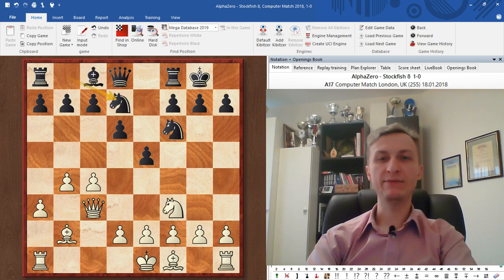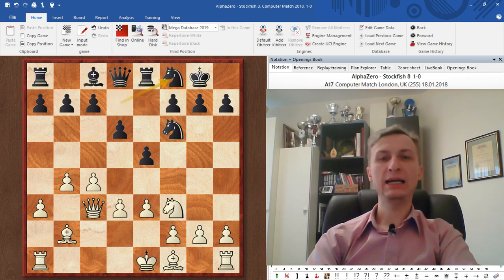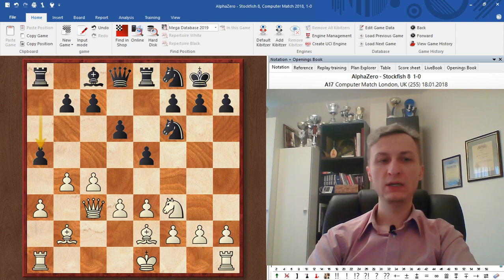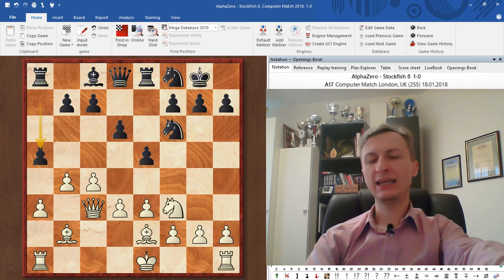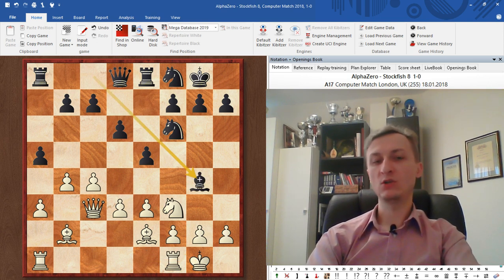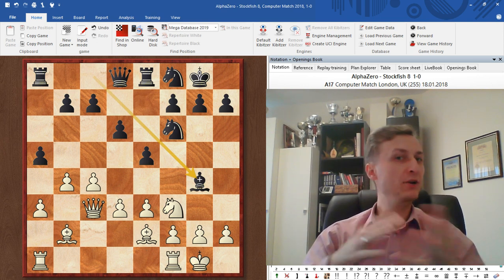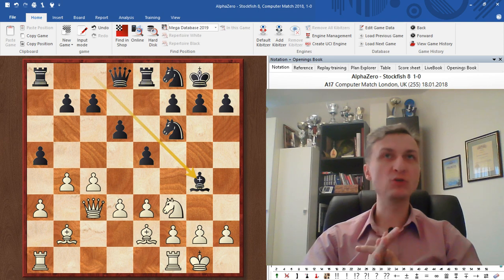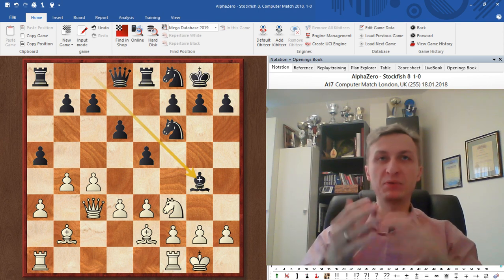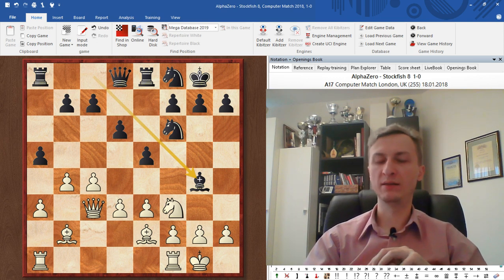Knight bd7, now it's time to castle: e3, Rook e8, d3 slightly controlling the center, Knight f8, Bishop e2, a5 — we're not taking those pawns, that's usually a poisoned one — castle, Bishop to g4. So white castled the king, but it's still not clear what to do when you have a two-bishop advantage. You're supposed to open up the position. If the position becomes very closed, the knight could actually be stronger than the bishop.